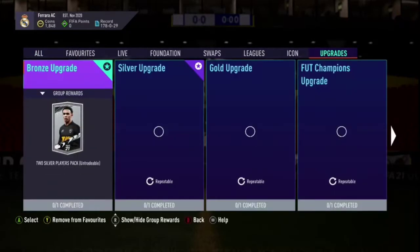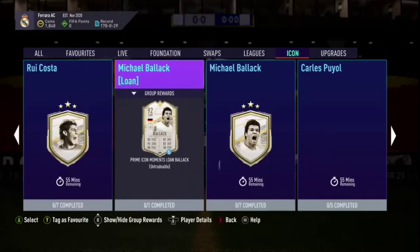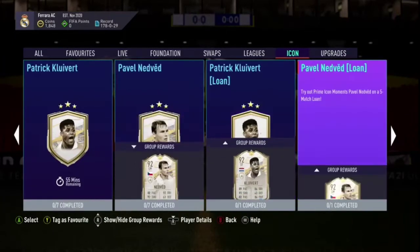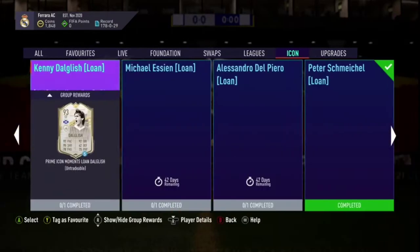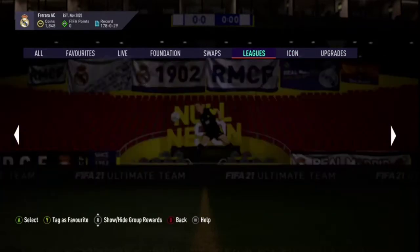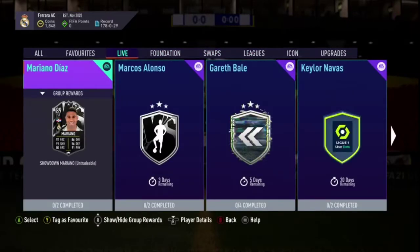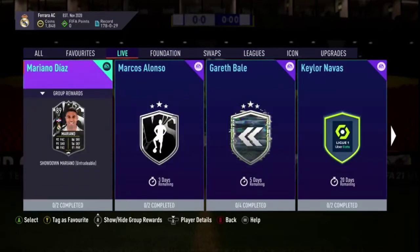Oh my god, that's a showdown card — I think I see Showdown Alonso, Marcos Alonso, holy moly! But first off, do we have any new icons? Of course we don't. Primarily SBC — no live items. Jesus Christ, Mariano as well and Alonso. Also that's another form — it plays in SBC, just giving out so many cards.